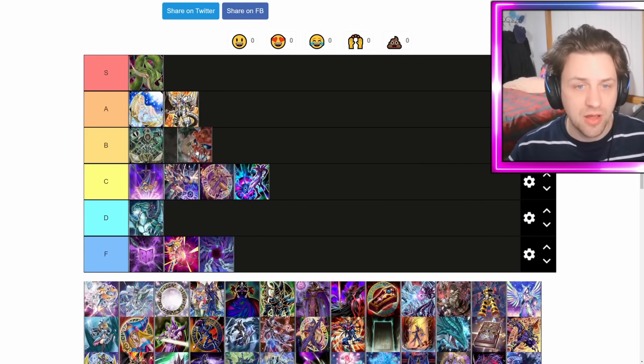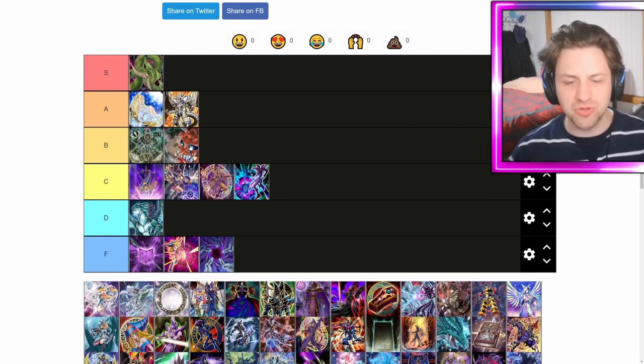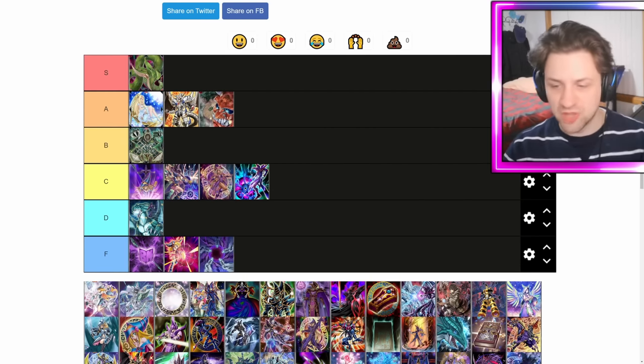Chicken Game — I want to put this in A, maybe B. It's probably B tier. Chicken Game is so good, but actually it's kind of better than Upstart and I would put Upstart in A for DM. So I'm going to put Chicken Game up in A. We'll get to Upstart soon.